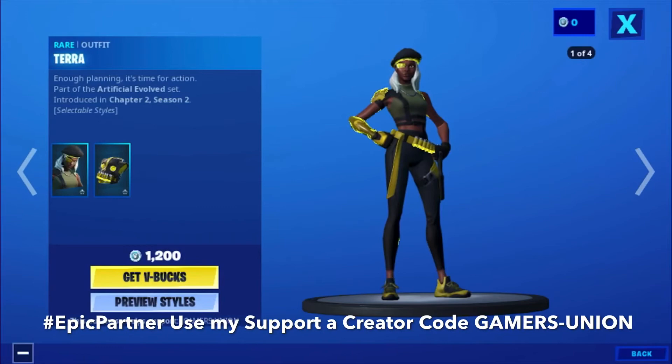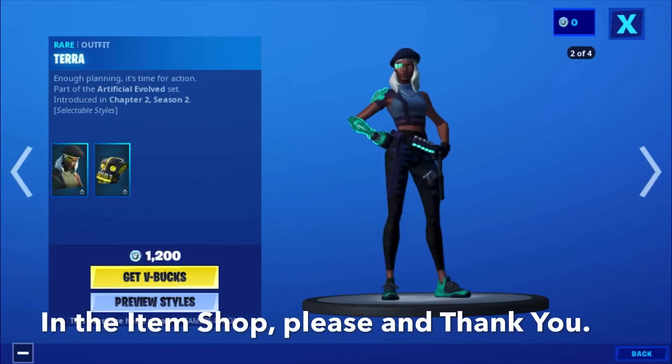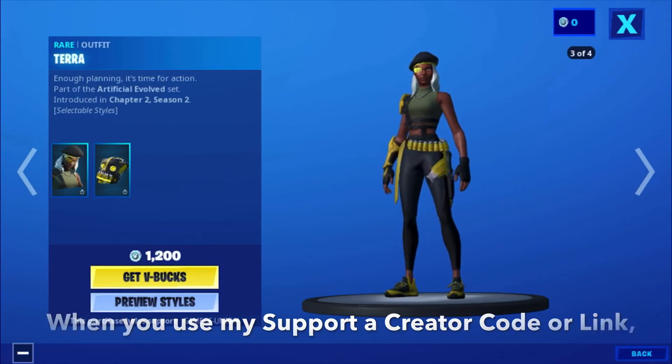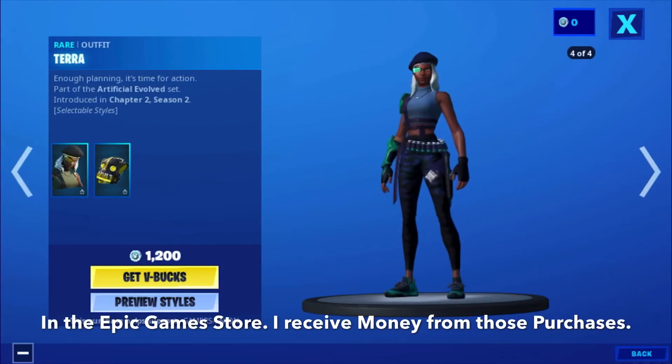First we have the wrap Tarot: 'Enough planning, it's time for action.' Part of the Artificial Evolve set, introduced in Chapter 2, Season 2. 1200 V-Bucks.